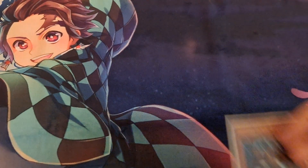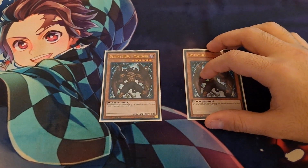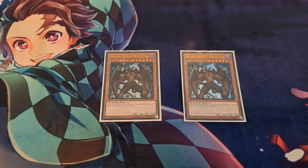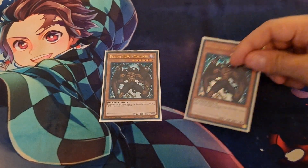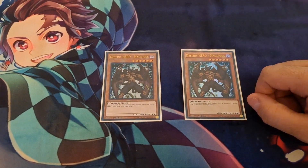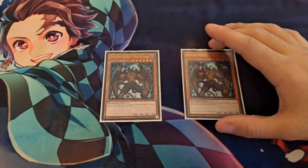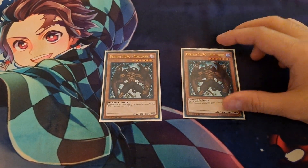For the only Destiny Heroes, I am running Malicious. He is just a powerful extender — it's a shame he's no longer at three, but if you have one in the grave, you can banish it to special summon one from the deck. That gets you a free monster on the field, which can help you get into Isolde if needed or just continue to extend your combos even further to get into some other heroes.